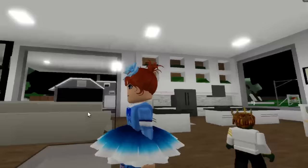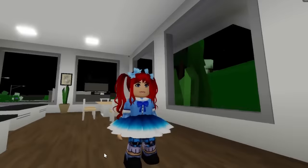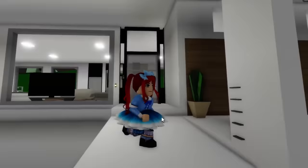She looks okay, but I think we can do better with her hair. Let's use code 6906263641 to get a more adequate hairstyle for our animatronic-like petite doll, who is the main antagonist of the Poppy Playtime game. What do you think? Let's see if someone recognizes our doll.